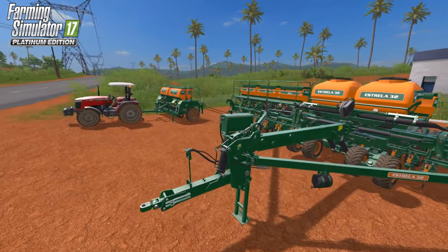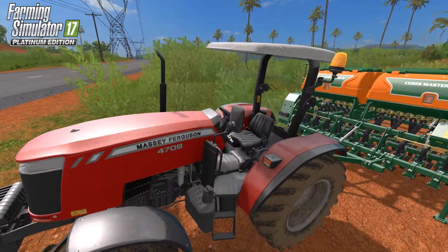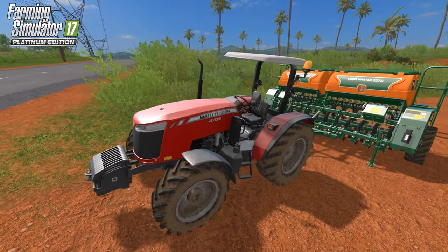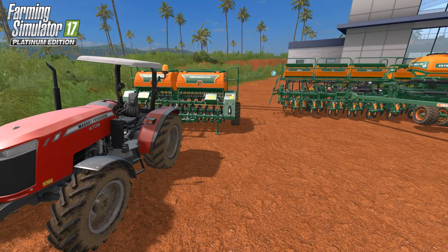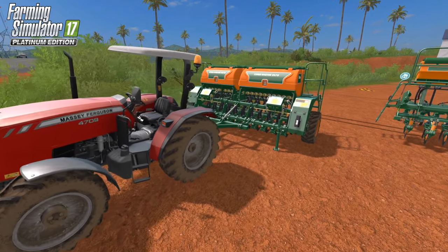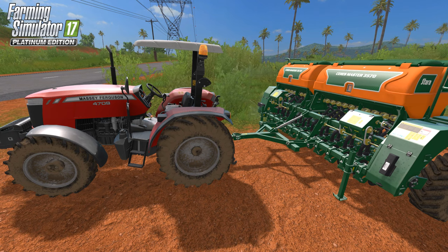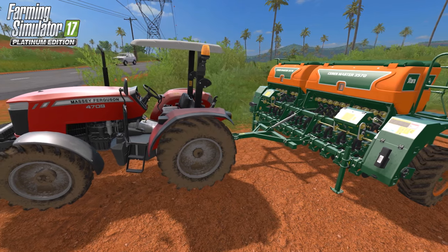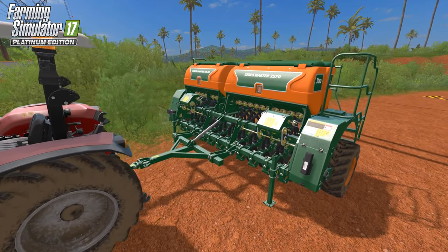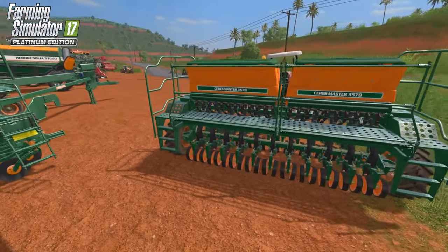The Massey Ferguson 4700 is a little open-top tractor that comes with a front loader. It's great for smaller tasks around the farm — small, compact, and can get into pretty much any tight spot you need. Then you've got the Masster 3570, which is a little smaller. These are all separated into their own categories in the store: sowing machines, cultivators, plows each get their own section, and all the sugarcane equipment gets its own dedicated area.